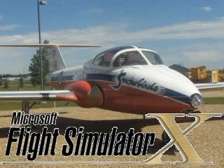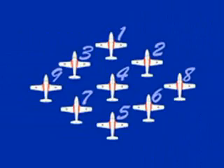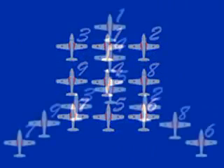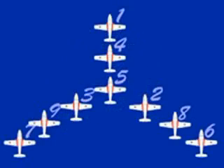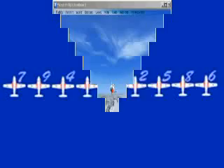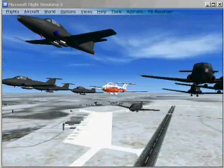This post introduces the SimConnect Snowbird Formations. What we have is a number of stations linked together with eight cardinal points and then vertical and horizontal separations. So what we've got is a formation of AI aircraft that users can join into on the fly.